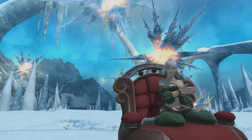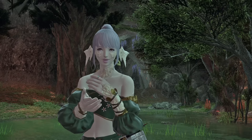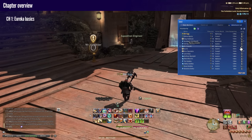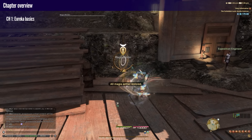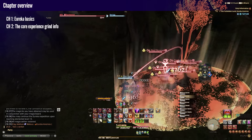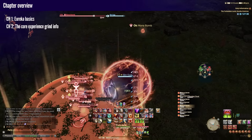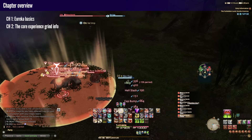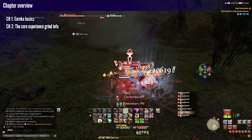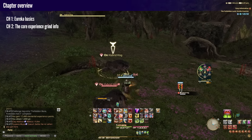Before we dive in, here's an overview of the guide's chapters. Chapter 1 offers a quick look into Eureka basics: the unlock, how elements and elemental level work, how weather plays a part, and how to use the Eureka Tracker — a community-run website tool that's going to be your best friend. This chapter is a must for anyone completely new to Eureka. Chapter 2 covers core information about how experience scales, how fates scale and when it's worth doing them, how to best utilize the challenge log, what mutations and adaptations are, and how to use the bestiary. This is probably the most important chapter, with all the core mechanics explained.